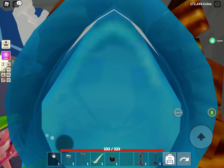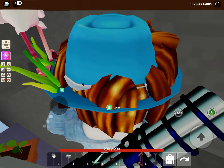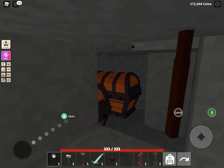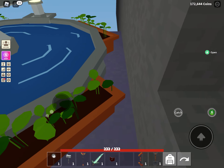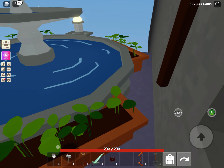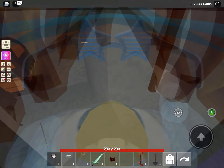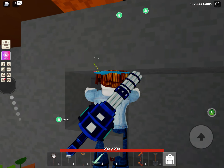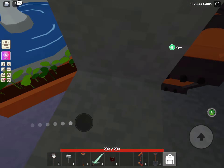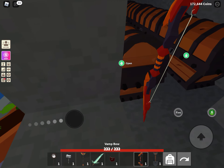Then you do this and jump. This is how you do it first. First you go like this. Zoom in. Then go. Then put your speed and jump. If it's not working, you have to zoom in like I'm doing.